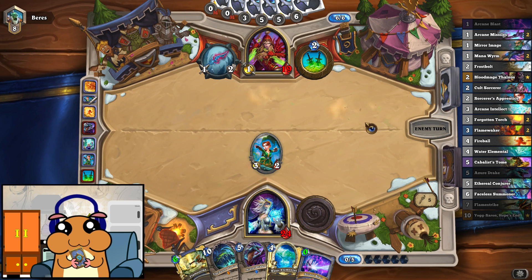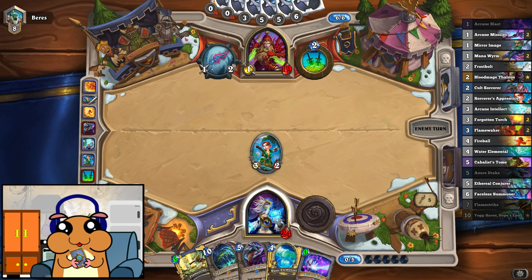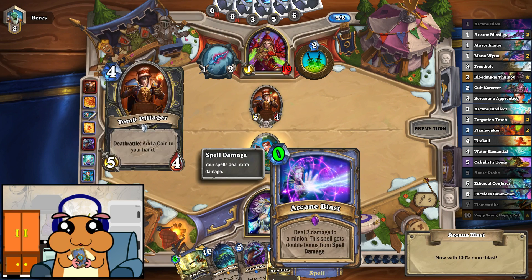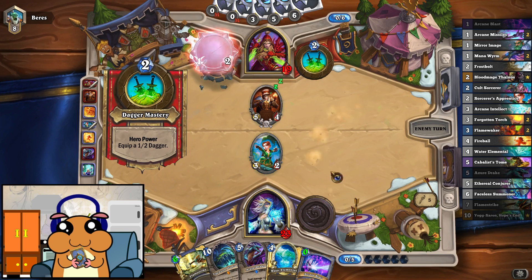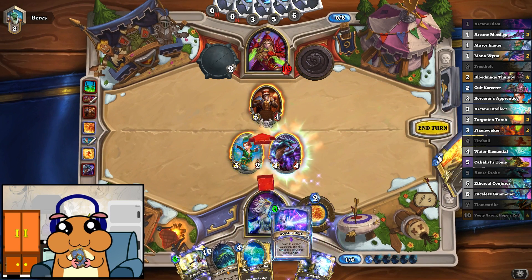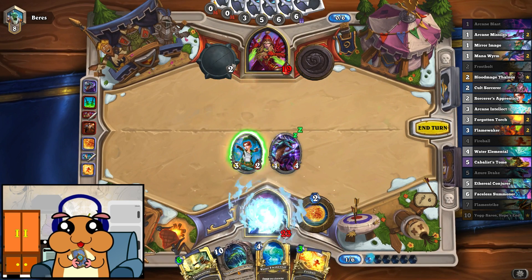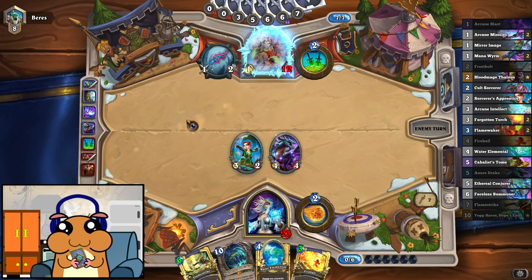He didn't kill it last turn, so let's hope that continues. Now we can actually combine this. Oh my god, did I misplay? I misplayed so hard — this actually costs 0. I could have played that last turn and killed the minion with Arcane Blast. At least we get to use it now — it's the same thing, basically. Let's freeze this dude, just to get him low enough.